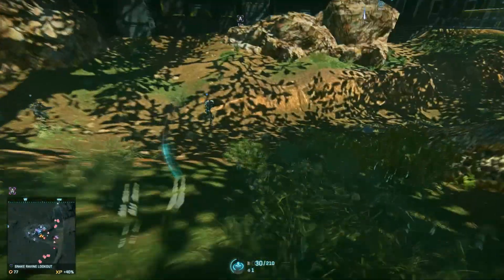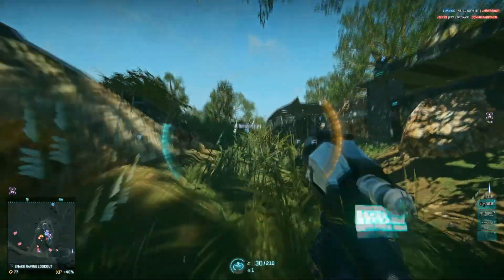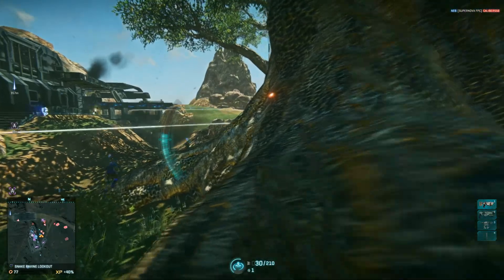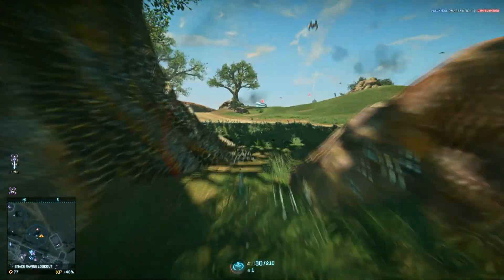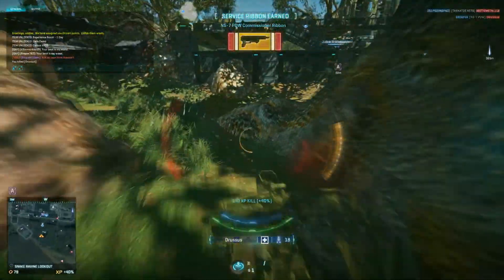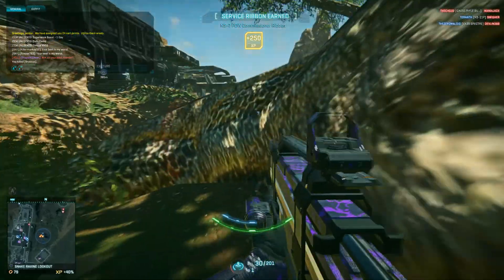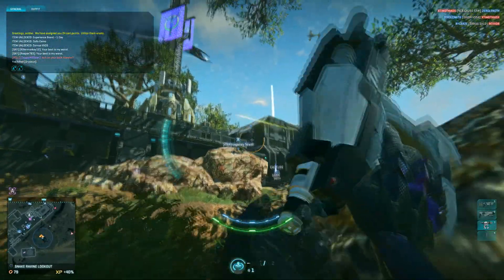I'm making my way to the trees and I see a guy on the mini map, so I shoot a dart just to cover my teammates and myself. I take the risk of going after them — I do kill them, but I take a little bit of damage and people know where I am, which worries me a little bit, though I don't think I'm in that much danger.